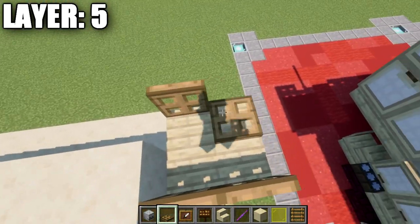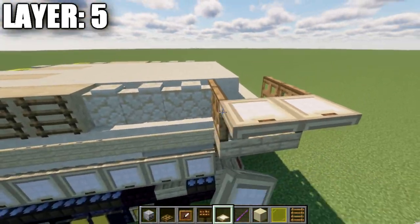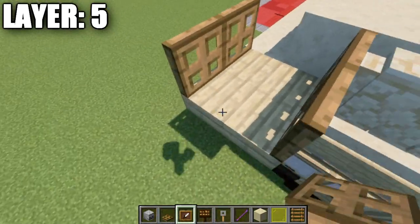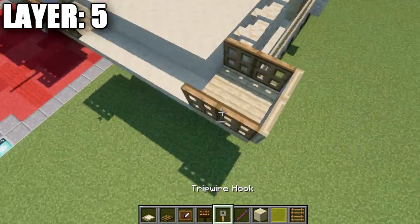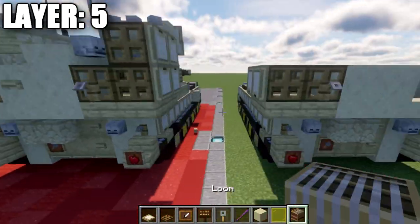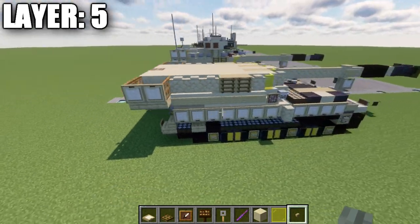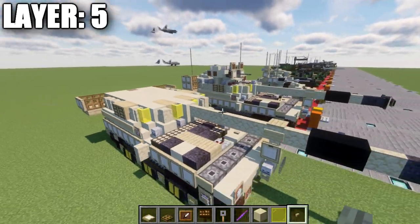Place oak wood trapdoors and also to the sides. On the very outside grab birch wood trapdoors and place them closed around there. On the back, place a tripwire hook and do the same thing on the other side for the little baskets. For the back section, place two smooth sandstone blocks on both sides and a loom in the center. On both sides of the loom place birch wood buttons. That wraps up layer five.